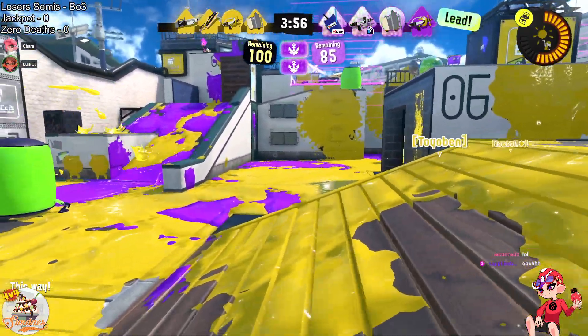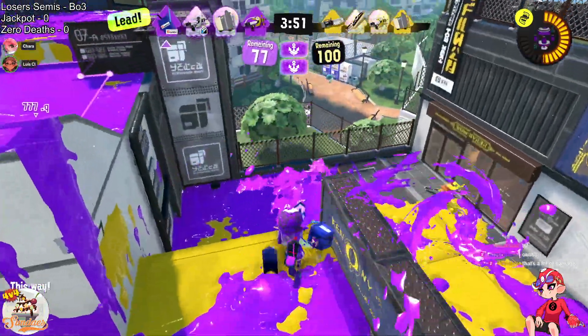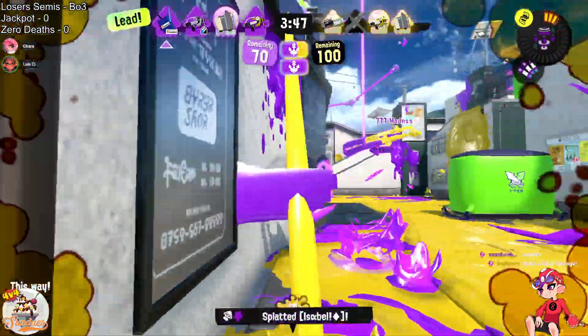Jackpot has a lot of momentum. Zero Deaths is going to have to try very hard to get in. But with only two real entry tools in Crabtank and Boogie Bomb, it's going to be quite difficult.